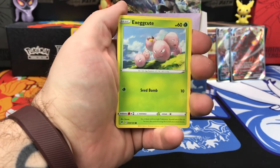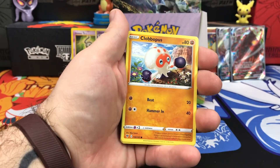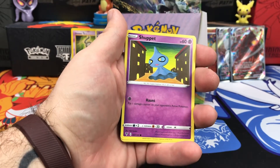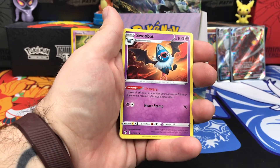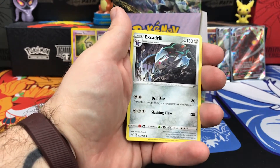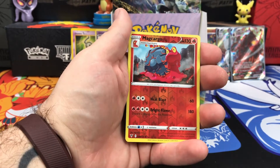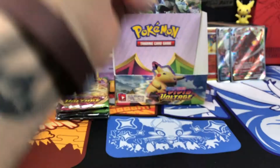Next up. We have Exeggcute, Chattot, Clobbopus, Skidoo, Shuppet, Energy, Swoobat, Excadrill, Magcargo. Reverse Holo is Magcargo, and on the end a regular Rare Braviary.